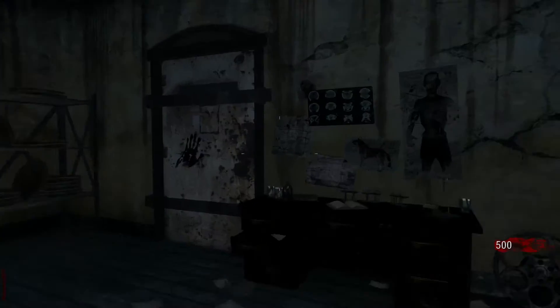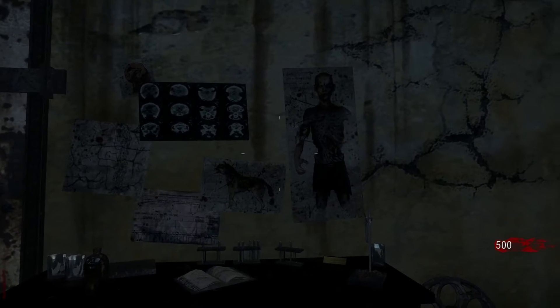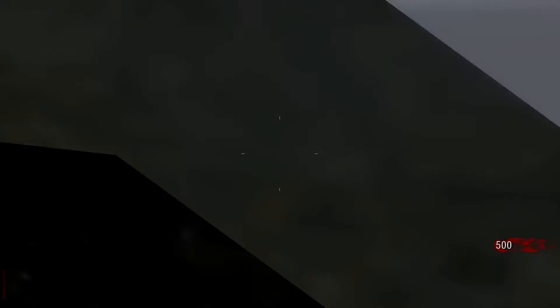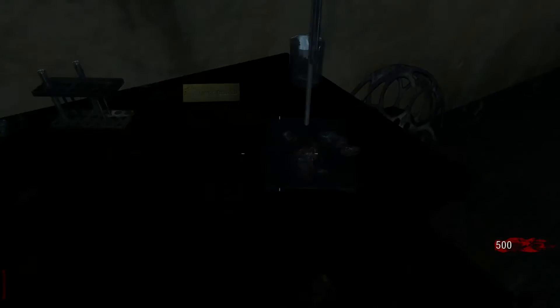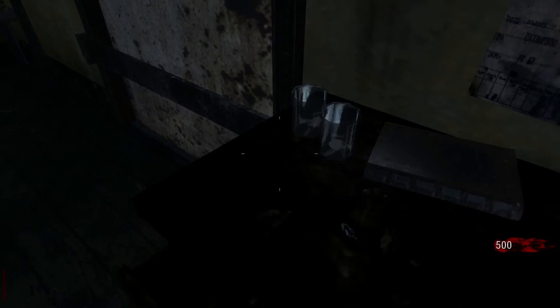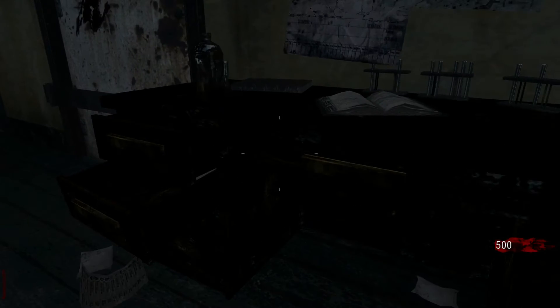Let's quickly go to the Pack-a-Punch area. Over here we've got some references like the blueprints and stuff. You've got Maxis's desk there with his little badge, and then you've got some Element 115 rock. That's pretty much it for that area.